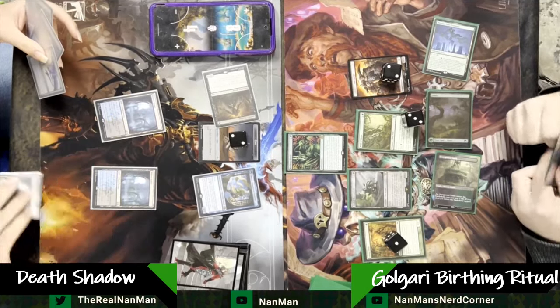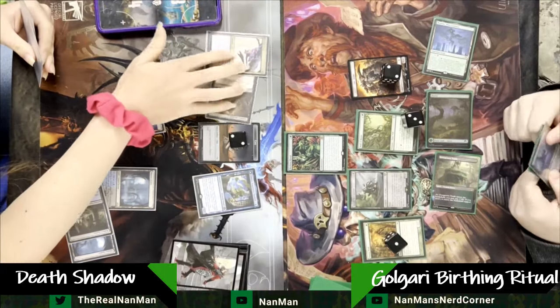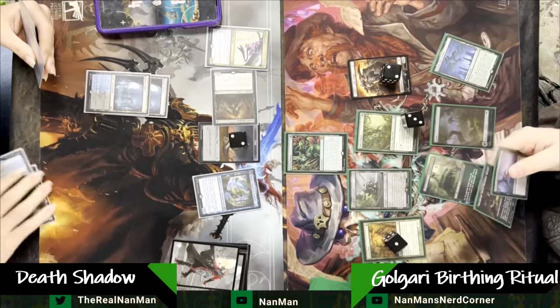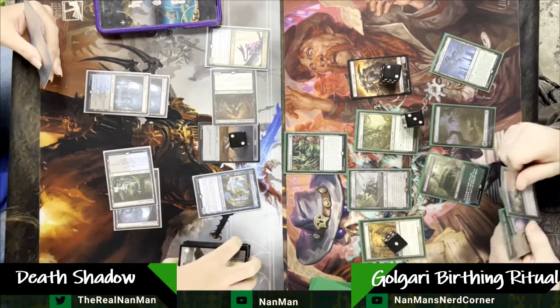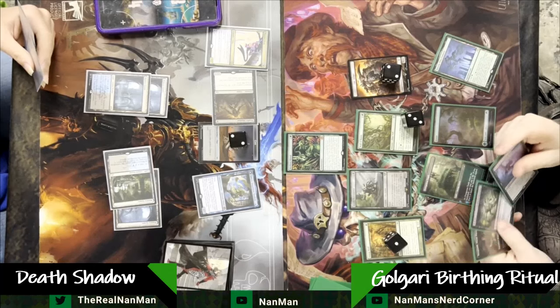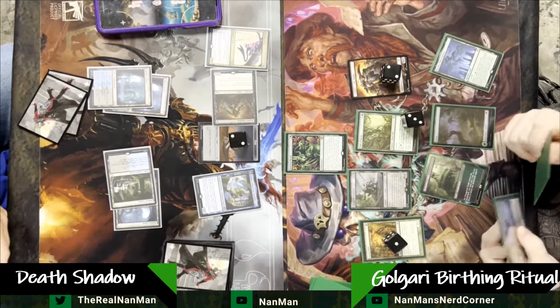Street Wraith is dangerous here because we lose some life to draw a card, but we're also growing the Bowmaster. Street Wraith is great to have in the list — draw cards, lose life, it does all the things the Death Shadow wants to do.